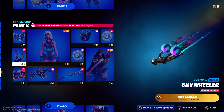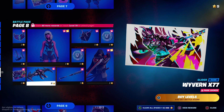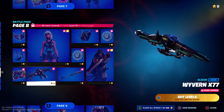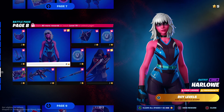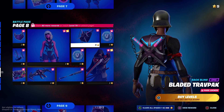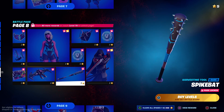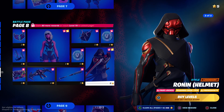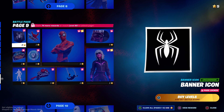Page eight — got another contrail — Sky Wheeler — another loading screen which I like, new glider. Raverin X77. Okay, there's Harlow which looks alright. Some more V-Bucks. Spike Bat — Spike Bat looks cool, I like the bat. And another Ronin style with the cape.